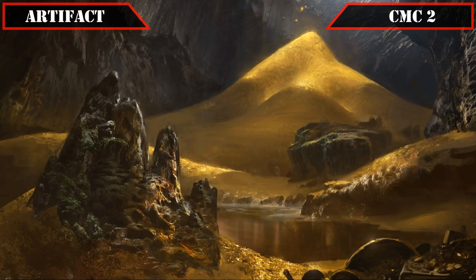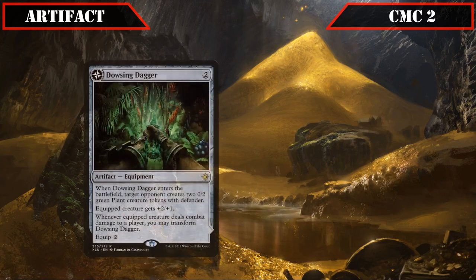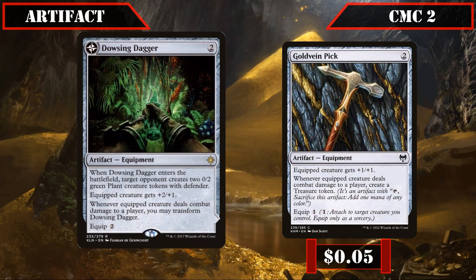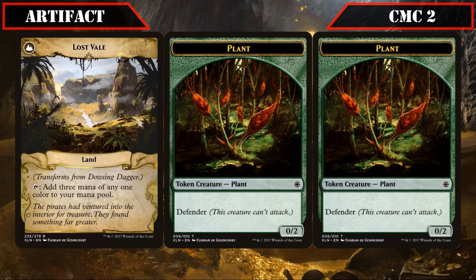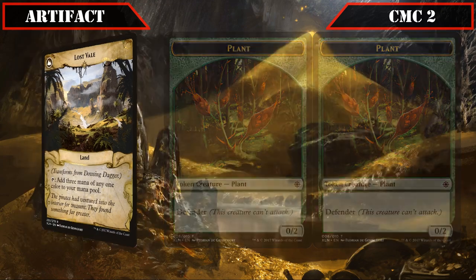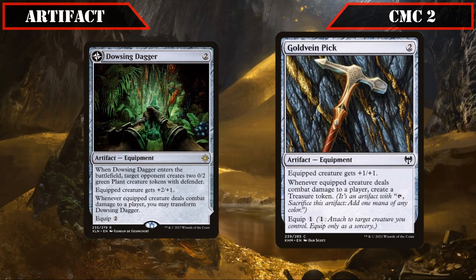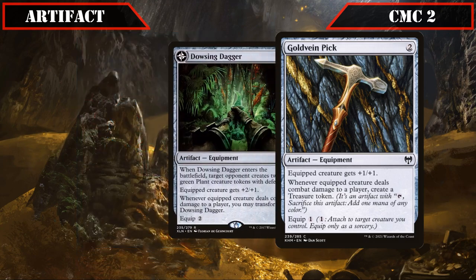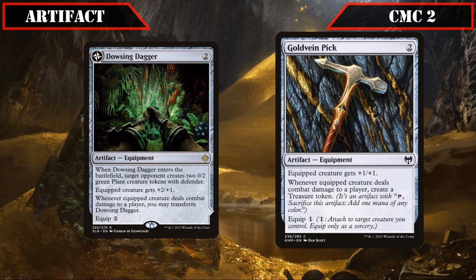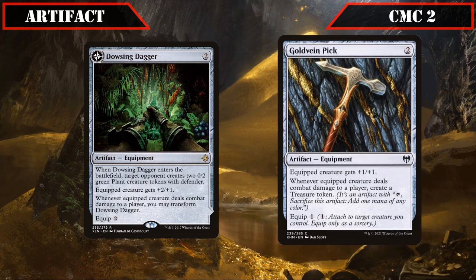For ramp options we have Dowsing Dagger and Gold Vein Pick. Dowsing Dagger has the opponent create two 0/2 plant tokens when it ETBs, equips for two, grants +2/+1, and when it deals combat damage to a player transforms into Lost Veil, a land that taps for 3 mana of any one color, ramping us by a massive 3 if we can get an early attack in. Gold Vein Pick equips for one, grants +1/+1 and creates a treasure token whenever it deals combat damage to a player, giving us another source of ramp to modify our creatures and enable our commander.